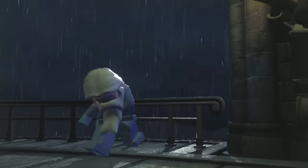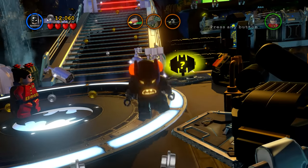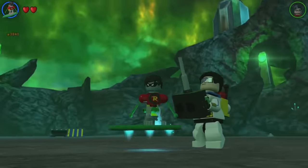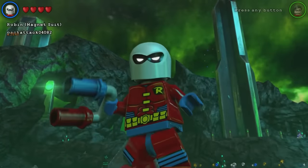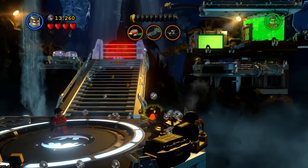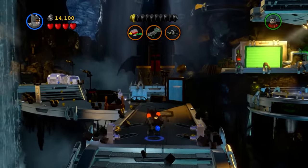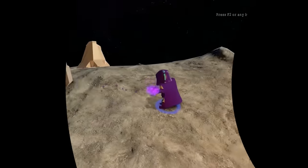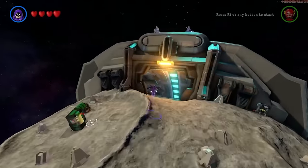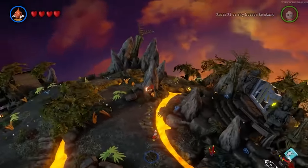Coming in at number 17 is LEGO Batman 3 Beyond Gotham. It's strangely good, though it has minor flaws. The character roster is amazing, and all the outfits for characters like Batman, Robin, and Joker are fun and unique — I love how you solve puzzles using the different outfits. It also has its own unique story with the main villain being Brainiac, which is quite good fun to play through. However, the biggest flaw for me is the hub worlds. I actually quite liked how they changed up the idea, but it didn't work for me personally — I prefer how they had Gotham in LEGO Batman 2. The hub worlds were a little bit lackluster.